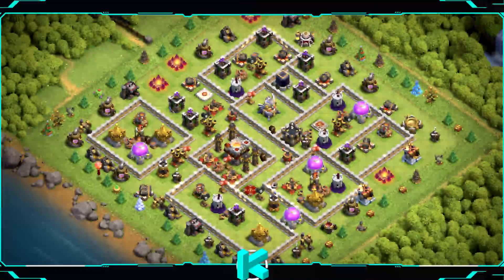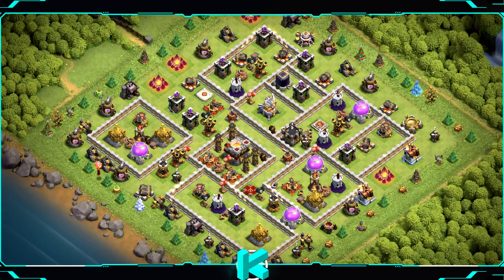Base number 7: another popular design which still works really well, great base for wars and clan war league. For clan castle troops use 1 super minion, 1 valkyrie, and 1 witch.